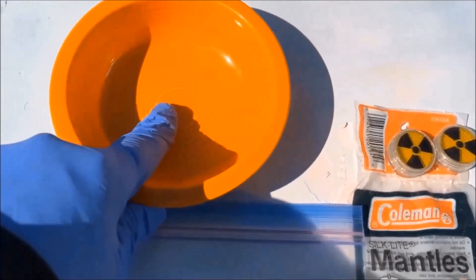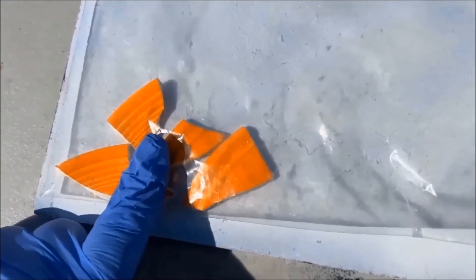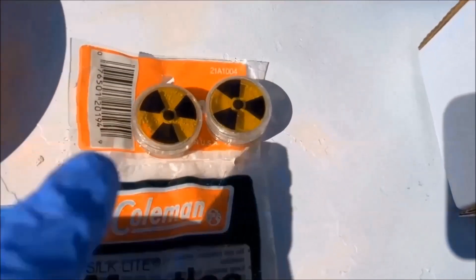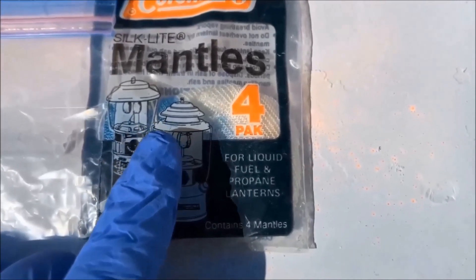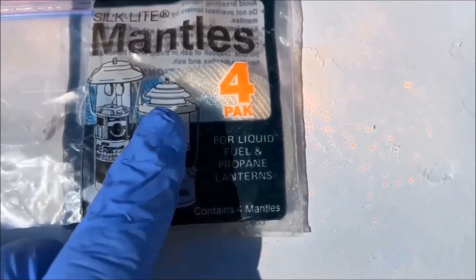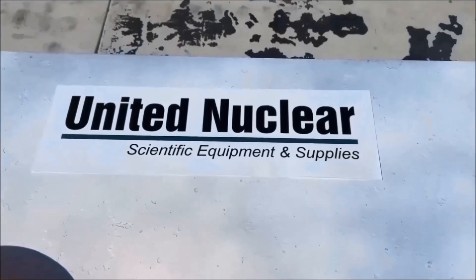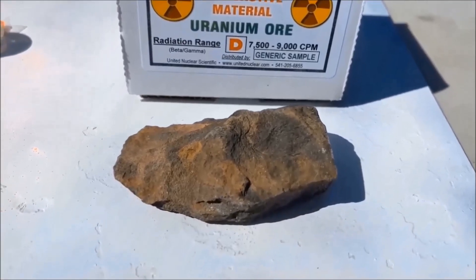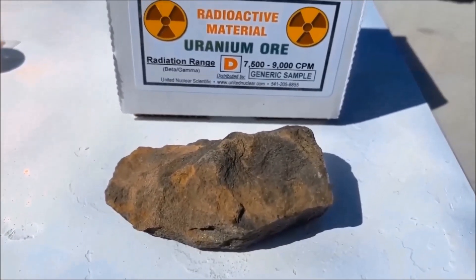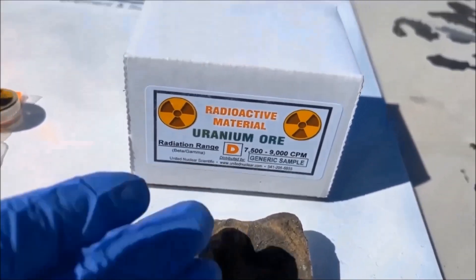We've got some Fiesta Ware radioactive red — this was a piece from a saucer. Uncle Dan's a spaz and dropped it on the ground. Then we've got some Thorium ore powder, Coleman mantles from the late 70s that had Thorium in the cloth, if I'm not mistaken. And we've got this nice rock from United Nuclear — a big piece of ore rated between 7,500 and 9,000 counts per minute. I've actually had it over 10,000 on my detector. So let's get it done.